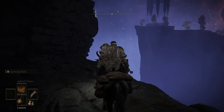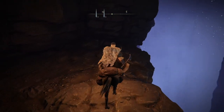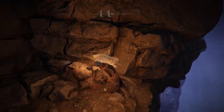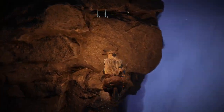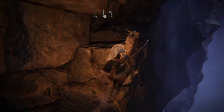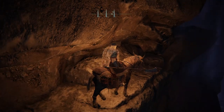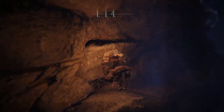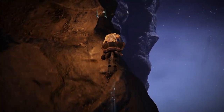Once you make it to this location, I recommend you put on your lantern because it's a little dark. Proceed to do a curved jump just like you see me do — your objective is to jump and land on this rock. Then do another curved jump and land on the platform above. Once there, follow the pathway I take, jumping on the same rocks, making your way all the way to the end of this cliff side.